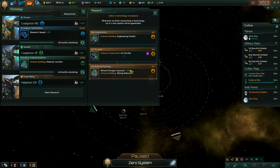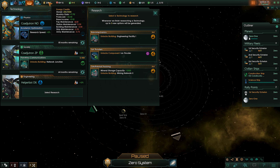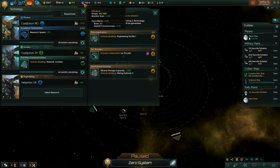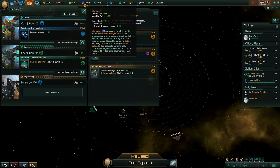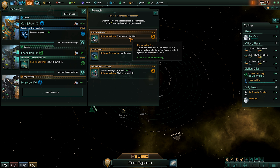In engineering I could get something that increases my minerals. You have three main resources: energy, minerals, and food. I'm a robot so I don't need food. Minerals are used to create things, and energy is used to maintain systems — pops have maintenance and stuff like that. Influence lets us do other cool things with diplomacy, but we're robots so we won't really deal with that. Unity lets us get some cool talents.